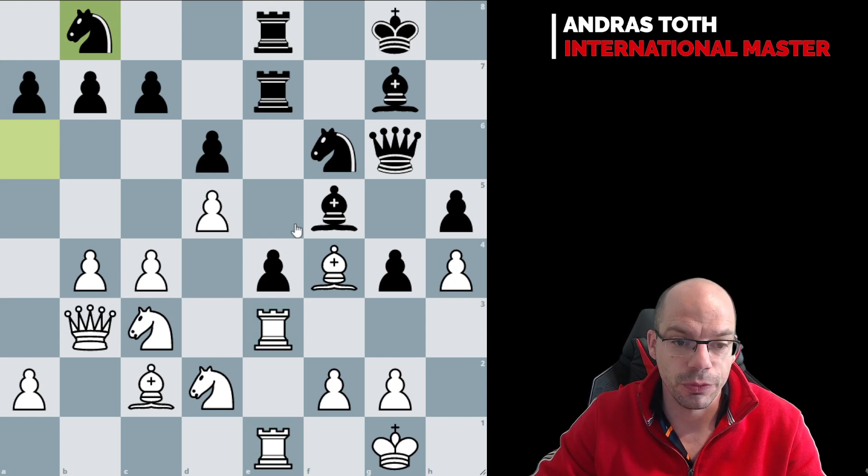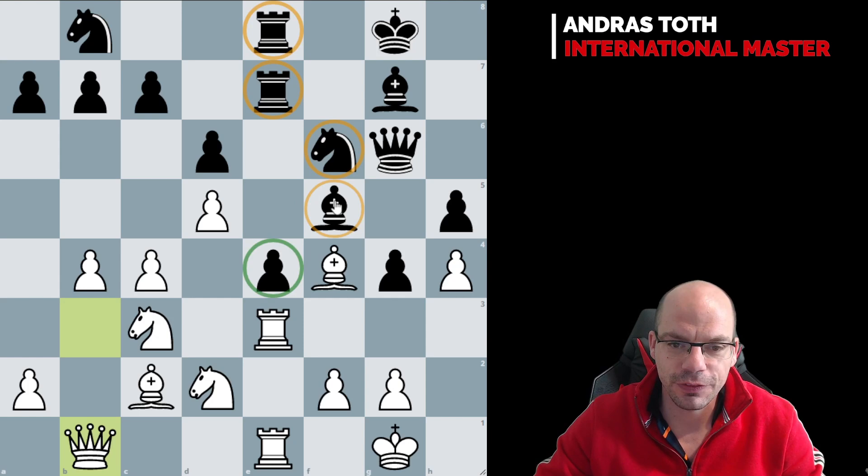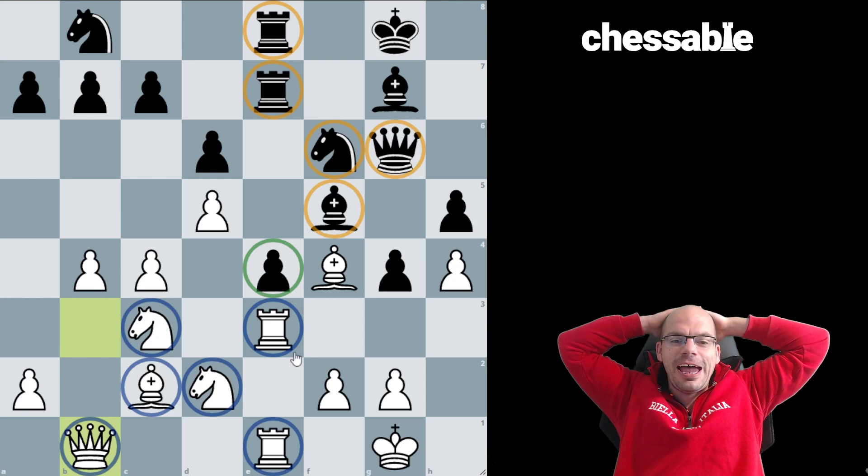I just piled up on that pawn, and there is nothing to defend it. Having said that, I don't recall seeing a scenario too often when there is a pawn on the board protected by 1, 2, 3, 4, 5 pieces, and it's being lost because it's attacked by 1, 2, 3, 4, 5, 6. That is just absolutely crazy — I have got 7 pieces on the board and 6 of them are attacking a single pawn, and it can't be protected. This is just insanity.